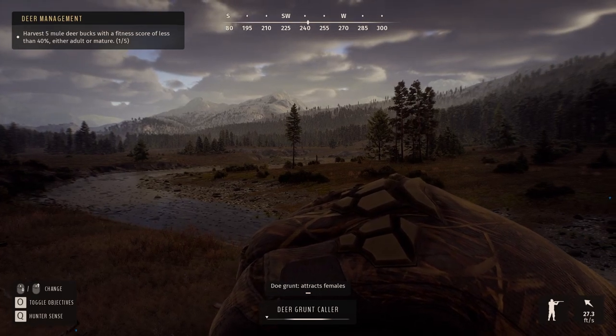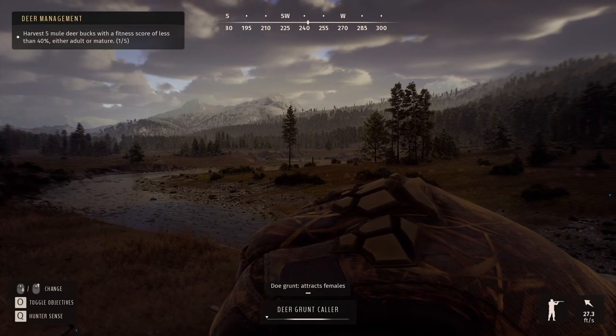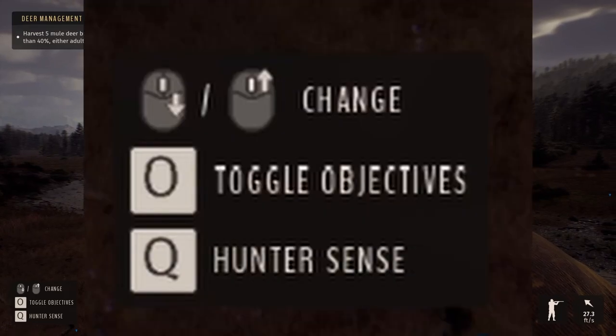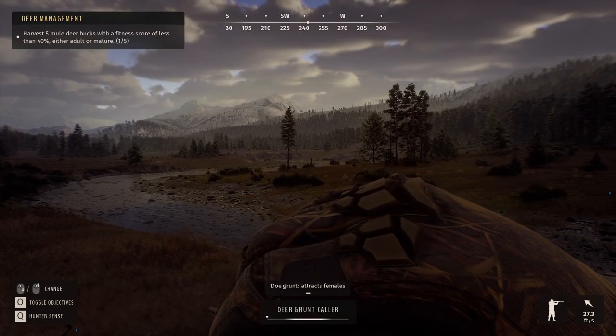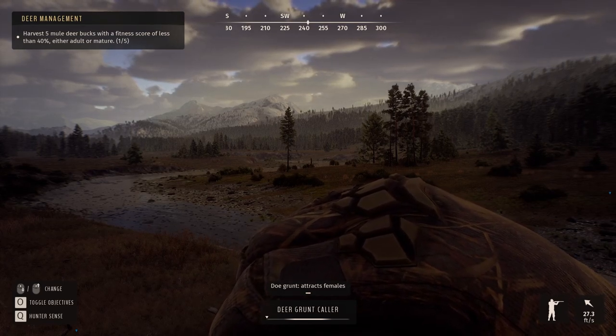As you can see down at the bottom of the screen, it says 'Doe Grunt Attracts Females.' I know there's supposed to be more, because over in the other corner it says Change, where you have your tutorial up. The center mouse button — you're supposed to be able to move it up or down to change it.